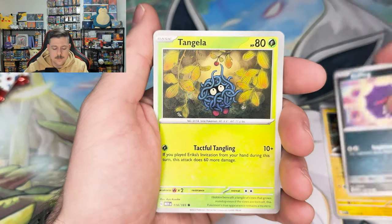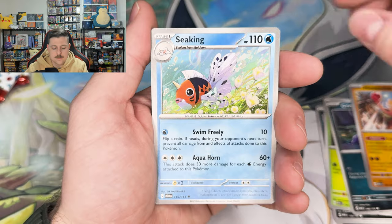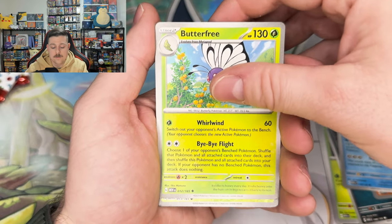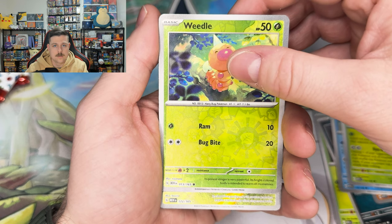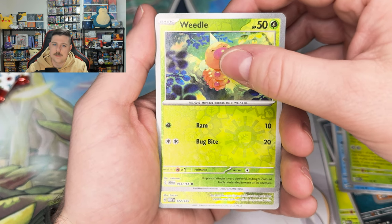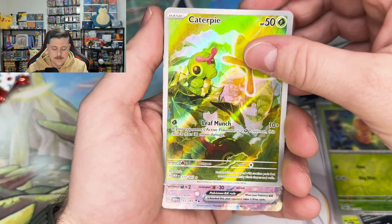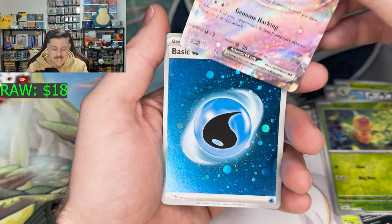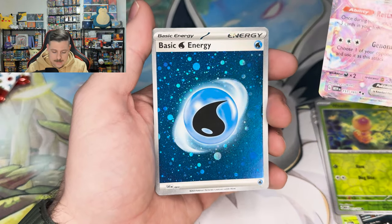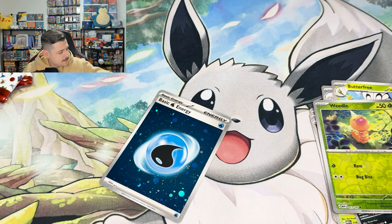Electabuzz, Koffing, Tangela, Grimer, Hitmonchan, Seaking, Butterfree, Weedle — art rare! I think we already have this one. It's either the Caterpie or the Psyduck. It's the Caterpie. And another Mew EX with the Water Energy — not a swirl on it. A little disappointing, but that's okay.